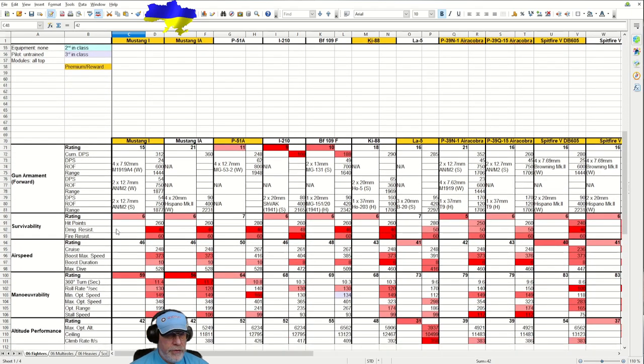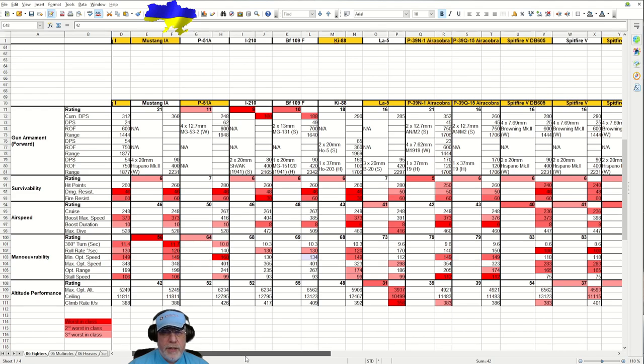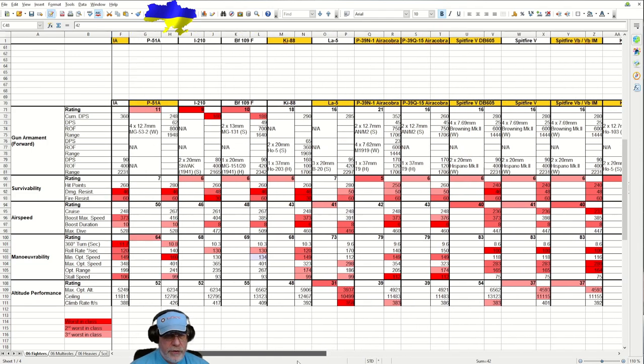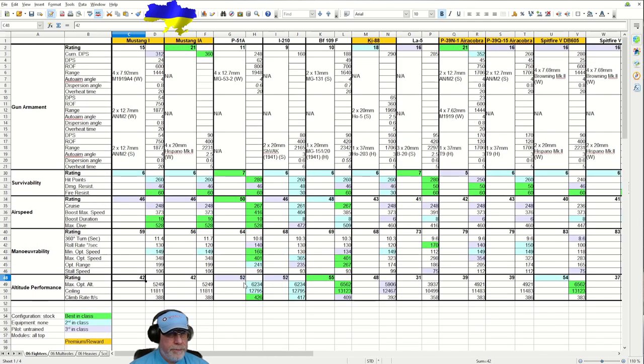Looking at worst-in-class figures: boost speed is a little disappointing - not as fast under boost as you might want. However, scanning across the figures, apart from the P51A, I-210, and BF 109F, the boost speed figures are roughly similar in most cases. If you are down at low altitudes, watch out for the Ascender - it is one heck of a quick turn fighter that will stay with you if it latches onto your tail. Make sure you kill it or are running away from it while it's facing the wrong way.